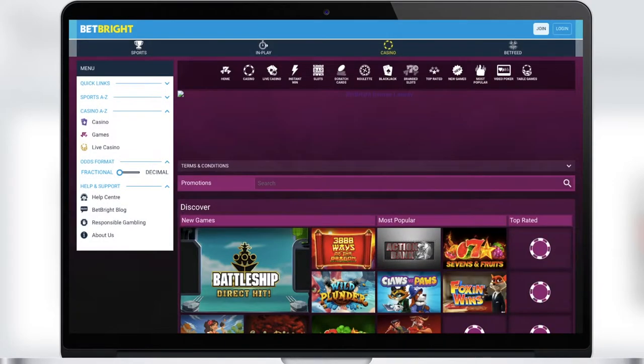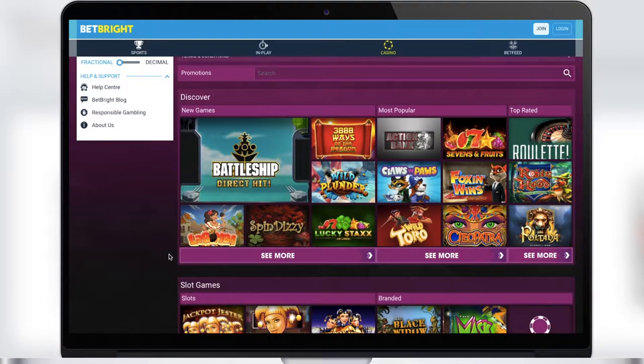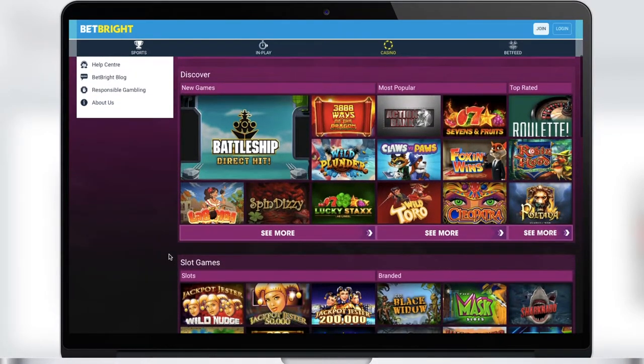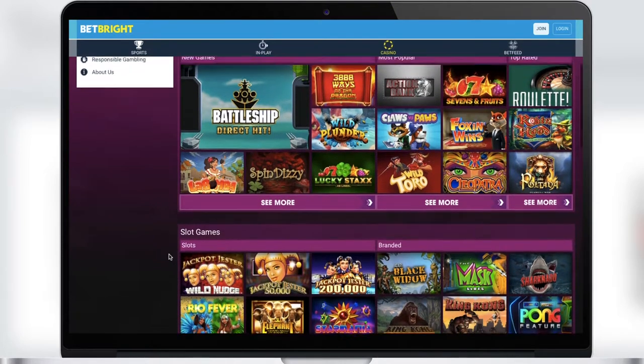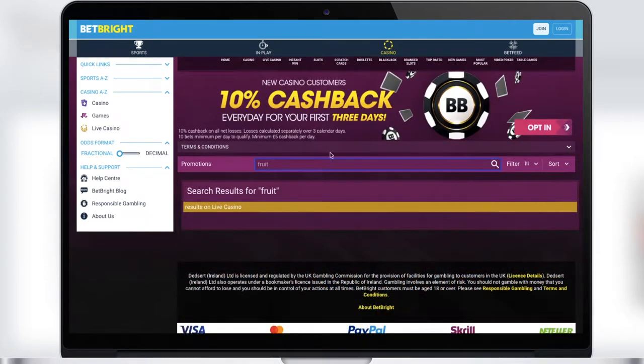Now let's go through the sections in the game room. The first is Games. Here you will find all the games present in the BetBright Casino. There are really a lot of them, and there is a search function that will help you find the game of interest by name.